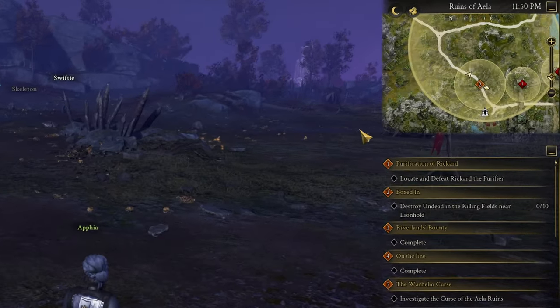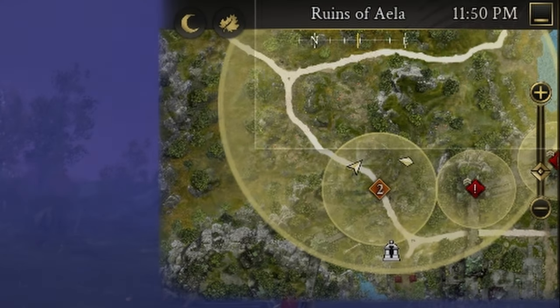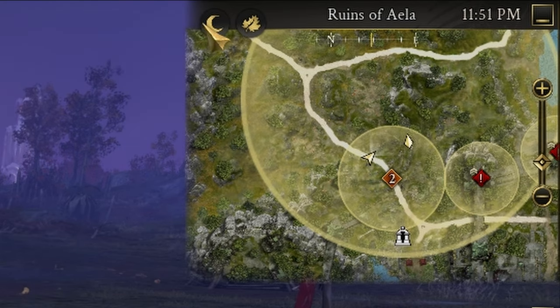In Ashes of Creation, the minimap holds a lot of information, but if you want to know what time of day it is in the world, it is not the top right corner — that is the real time in the real world. If you want to know roughly what time it is in the game, you need to hover over the symbol in the top left.